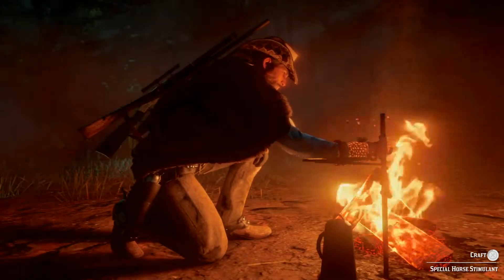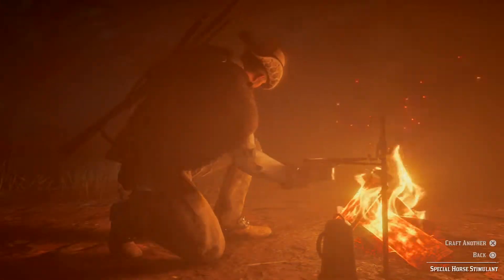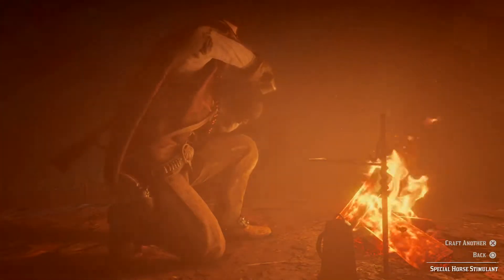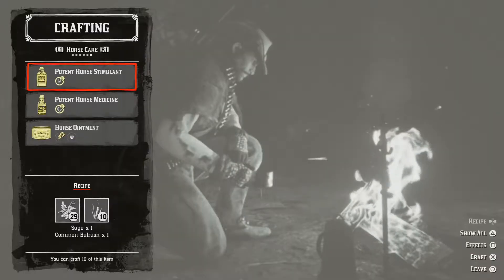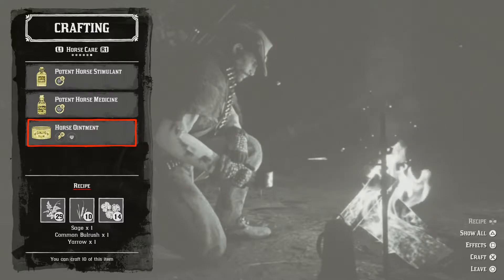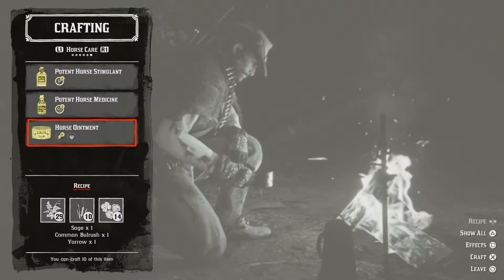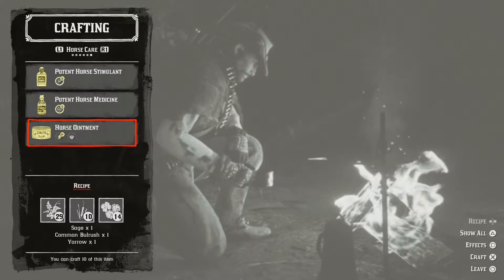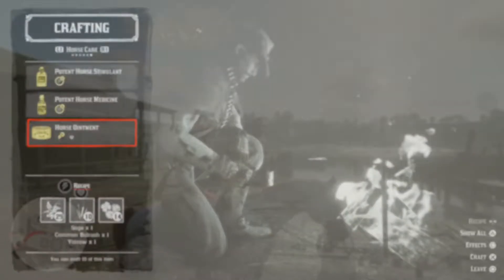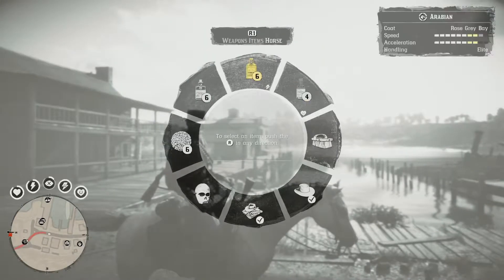The horse stimulant will fulfill your horse's stamina and keep it golden for a very long time. Another thing to make is the horse ointment, which uses sage, bulrush, and yarrow. What that does is protect your horse's stamina core. That's pretty much all the things you need to consider before you go on your ride.